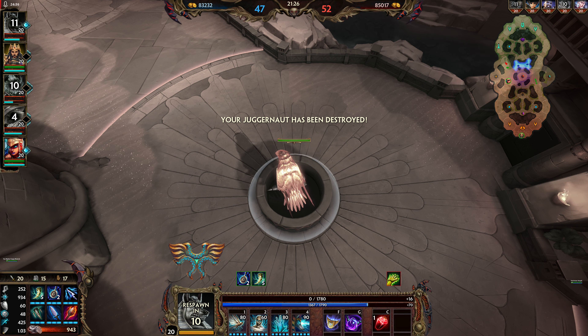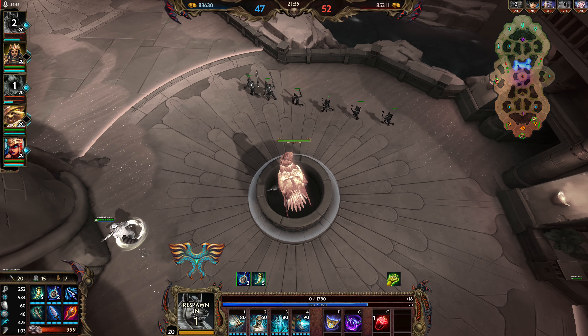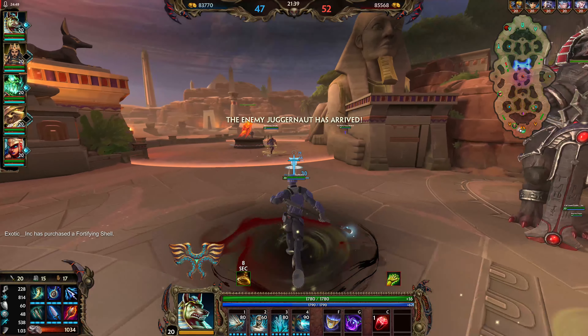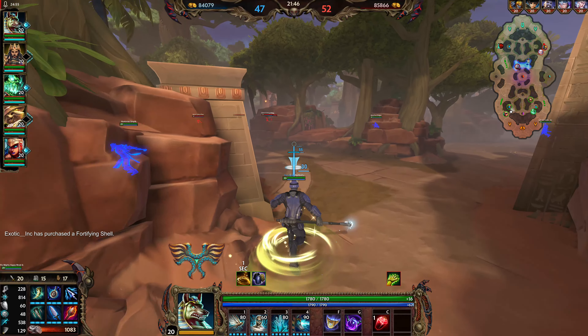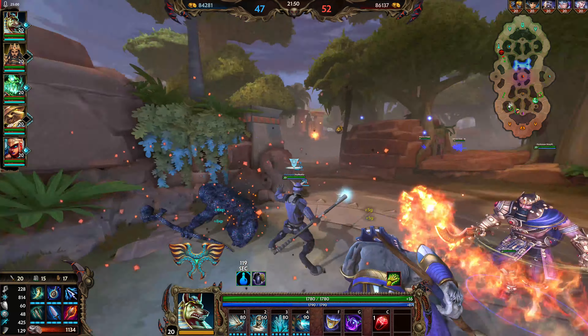So we took the tower. It's not like the fight was even a tie — the fact that I was able to take him with me, everyone died. We had a Juggernaut up, so that's why we took the tower. Technically we won that fight because we got a tower out of it, even if that was unintentional.